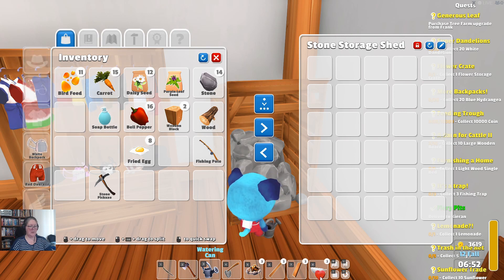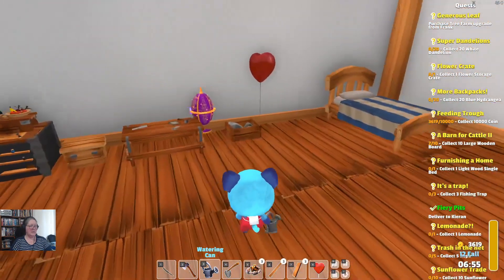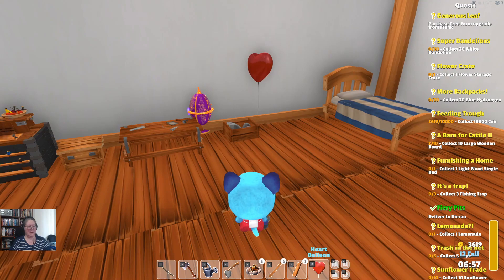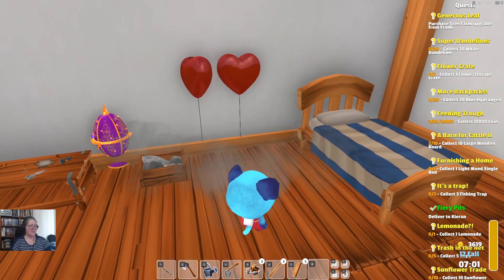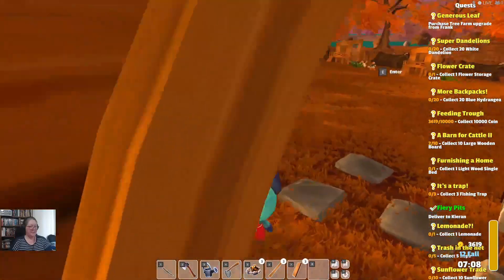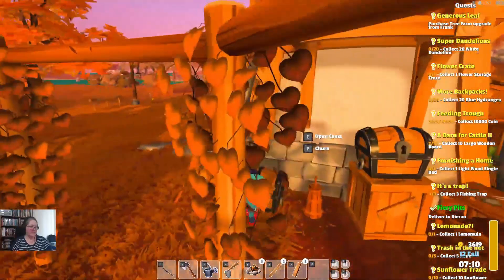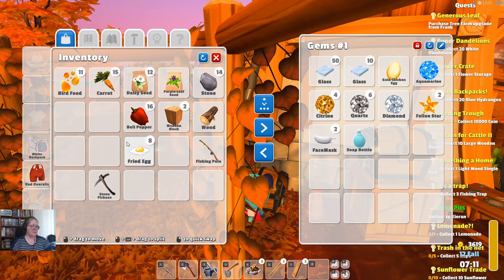I can put the heart balloon somewhere. I wish I knew what half this stuff does. We're just going to grab number eight and go into building mode so it can end up in the wall. I'll pop the face mask in the chest because I don't know what to do with it.